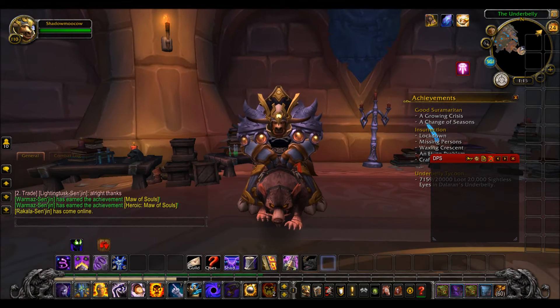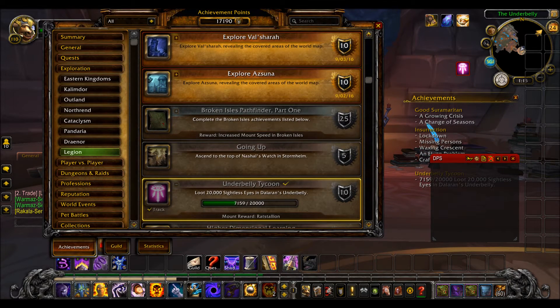To get the rare version of the simple rat mount, you go to Achievements, then Explore, then Legion, and it's called Unabellied Tycoon — that's an achievement. You need to collect 20,000 Sightless Eyes to get the rat mount.